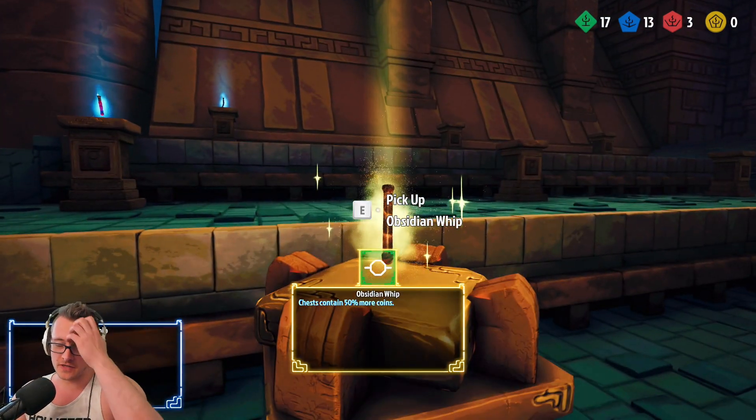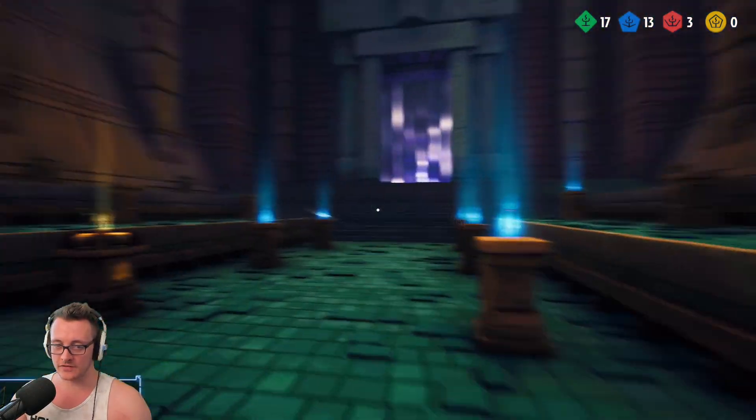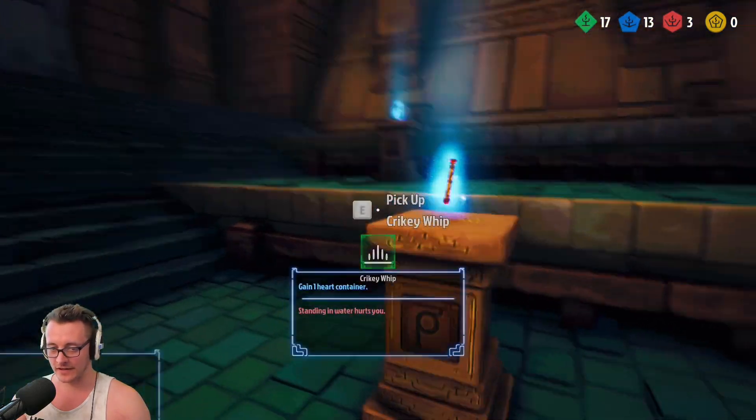I don't know if you can do it by getting one that's the same rarity as the relic — I want to test that out. I know it works for ones above; I don't know if it works for ones with the same rarity. So we're going to pick one and go for a green relic to see if it actually works.